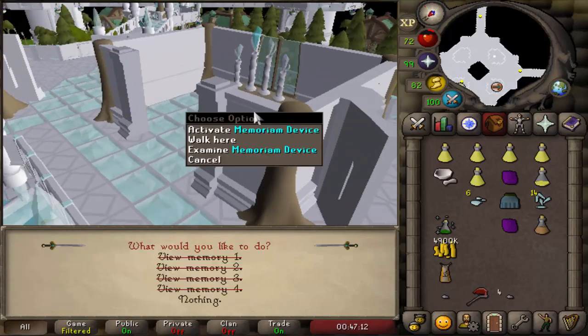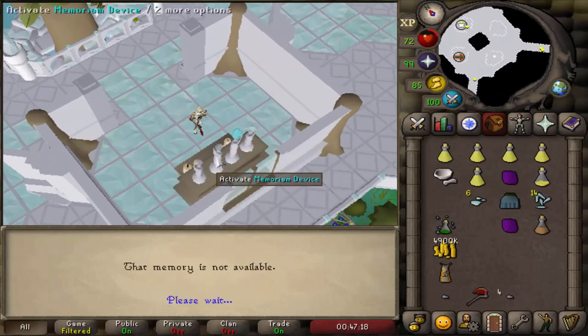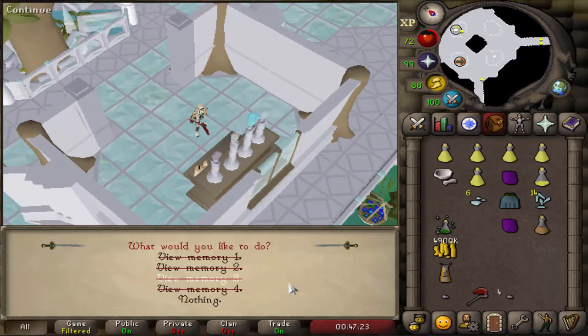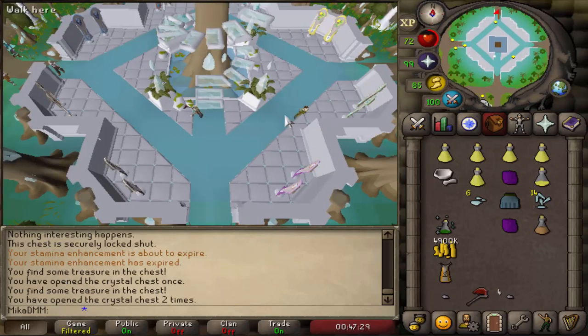Here we also have a memoriam device just a little bit south of the actual tree. I don't know what this is meant for — if you guys know, let me know in the comments. I do not know how you get the memories or what you can do with them, but it's here.